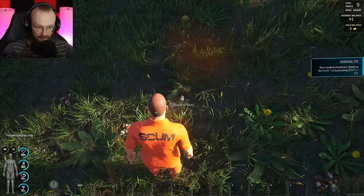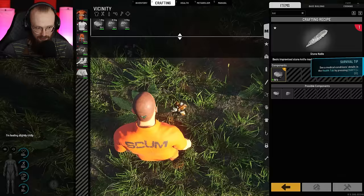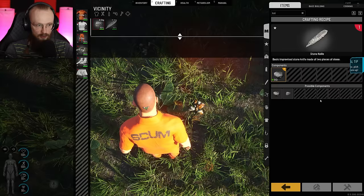When you double-click on it, it says what we need. We need to get two stones, and you can get stones by looking at the ground — sometimes you can find rocks over here. Let's get these stones. We have gotten two rocks, so just like that we can craft ourselves our first stone knife.